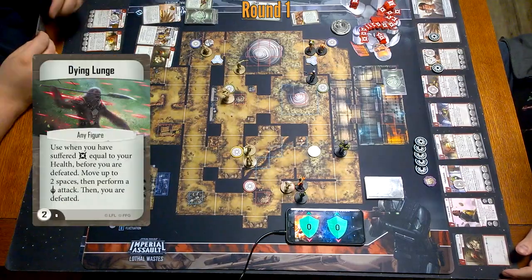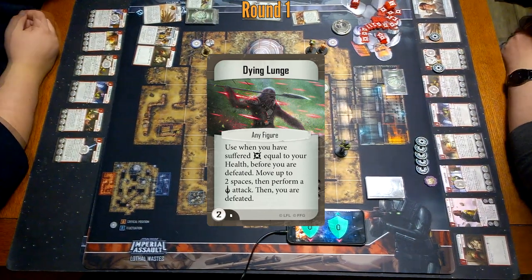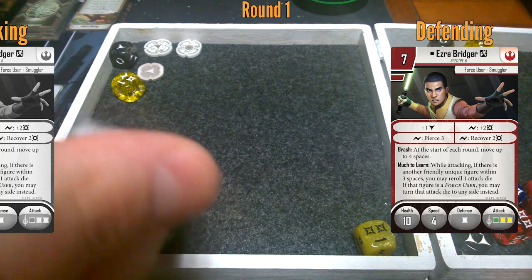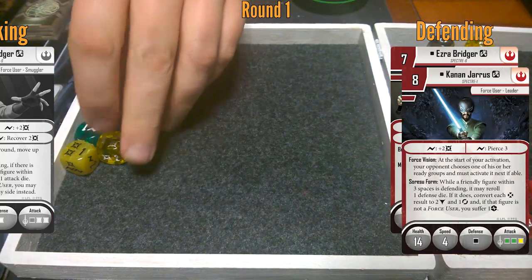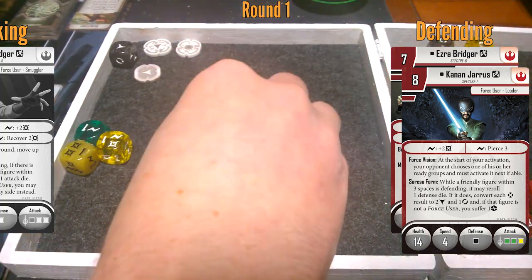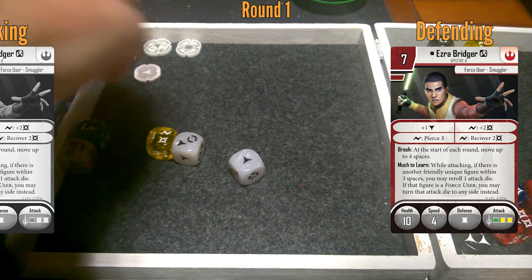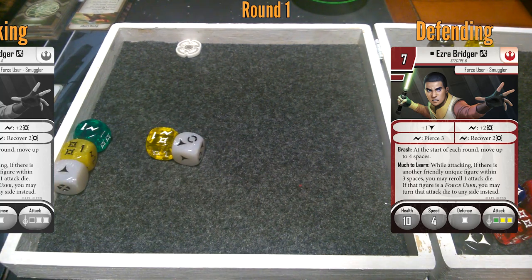Isn't he dead? Yeah. Dying lunge — who are you lunging at? Like, Ezra. Okay, I'll spend one of my block tokens. He's got one built in. I'm going to use Kanan to reroll that. That turns into two blocks and a... I think you've got one surge to work with. To give me pierce three — if you pierce three, you're getting rid of all this stuff. And I'm still blocking, so one damage gets through.